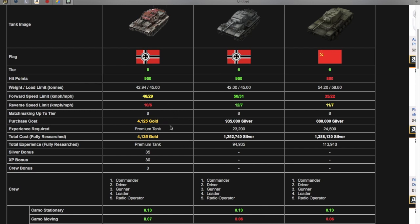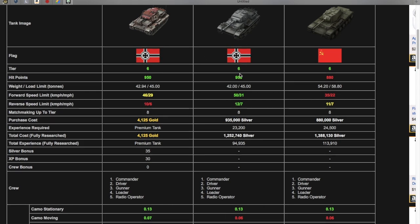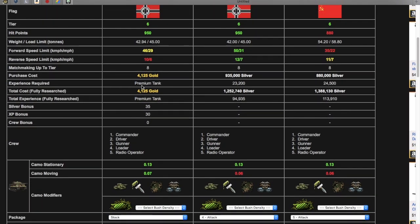The power-to-weight ratio — it's one thing I don't like that this website doesn't show — is 13.97 for the Sturm, 14.52 for the VK, and 12.89 for the T-150. So the T-150 has the worst, then the Sturm, then the VK. You can buy the Sturm for 4,125 gold.